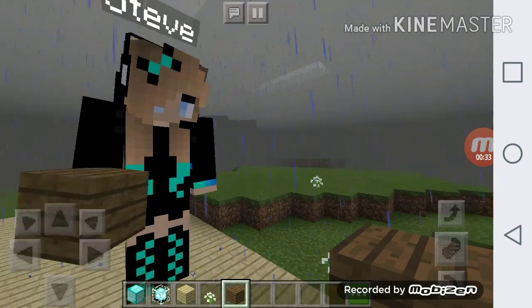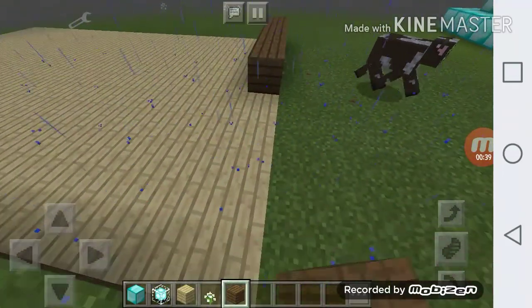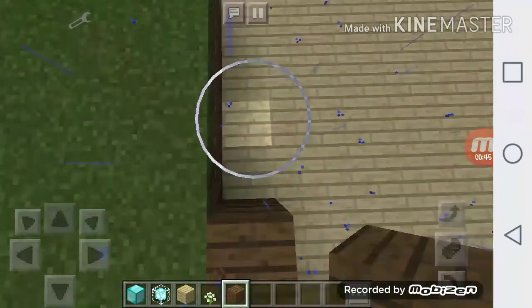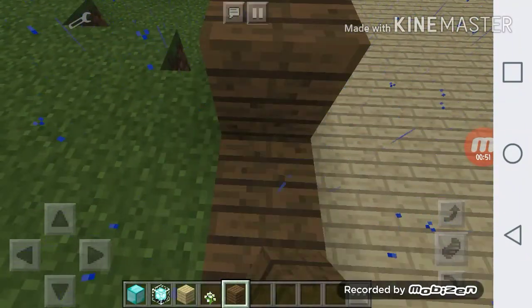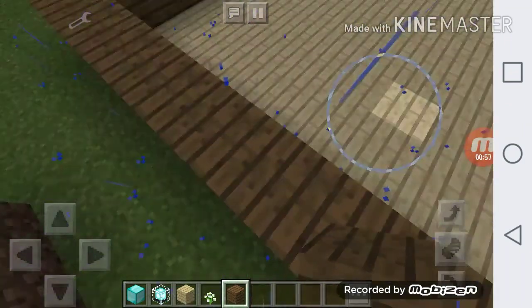Okay, we're going to use this for the walls. What else should we add — like the underground layer? Yes, okay. Oh yeah, we need a door.